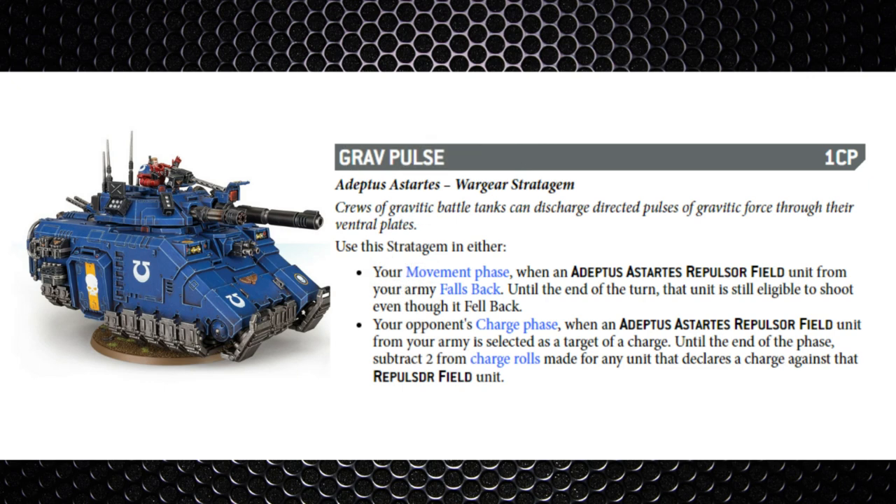Next is Grav Pulse — one command point in the movement phase. A Repulsor Field unit can fall back and still be eligible to shoot, and in your opponent's charge phase a Repulsor Field unit selected as a target of a charge puts a minus two to the enemy charge roll. This is for your Impulsors and Repulsor tanks, which you don't see much nowadays. It's quite situational — that minus two to the charge roll may not even have an effect unless it's a long charge, and even then you might be better off saving your command points.